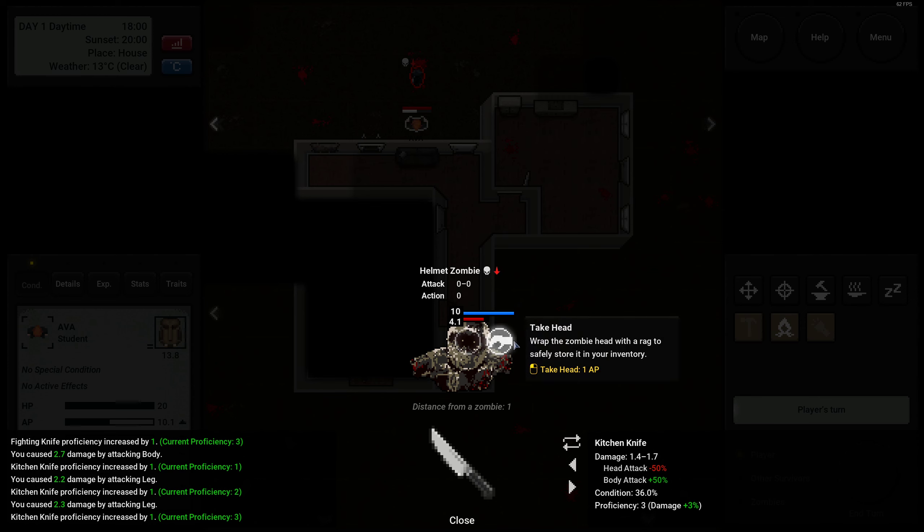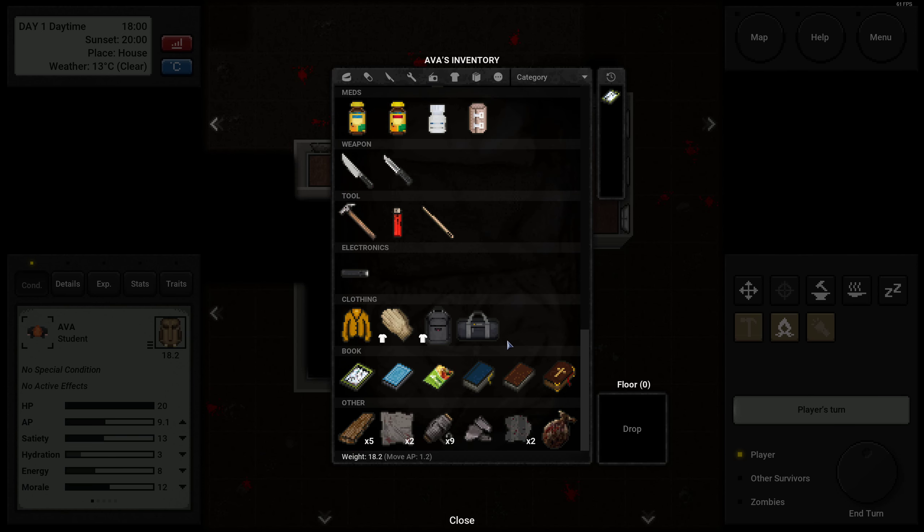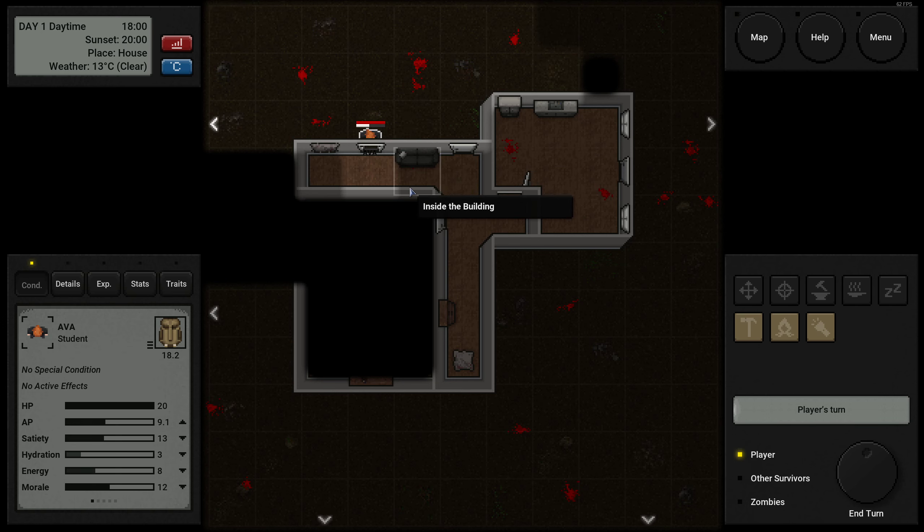We would have to go through 10 HP on the head, then another 4.1 to actually kill him. Or we take the kitchen knife and go for the body. Now he cannot attack anymore. I'm going to hit his legs now a little bit — and now he's just a head and a helmet. We could even wrap him up in a rag and have him in our inventory. We now have a zombie head wrapped in a rag. I haven't found the actual use yet for doing that, but we've got it.